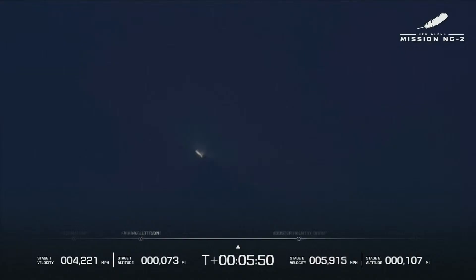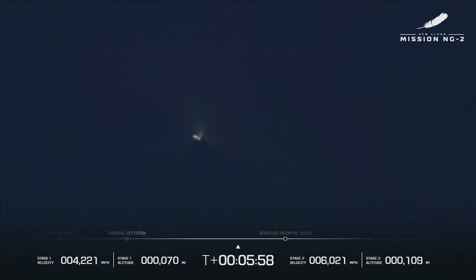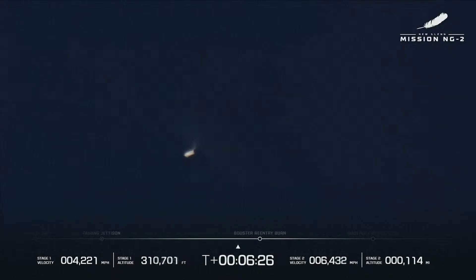One minute remaining in the GS1 coast. Continue to see good data coming down from both GS1 and GS2. Body rates on both stages look good. The BE-3U engines look good. Everything looking good, looking nominal. Seeing good TVC and MR control on GS2. We're going to relight the BE-4 engines for the reentry burn. Body rates showing out on GS1. Exo turn is complete. It's about 300,000 feet — less than 100 kilometers up.